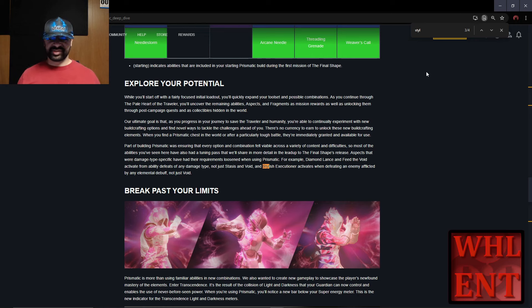Coming from the dev post itself, it says: aspects that were damage type specific have had the requirements loosened when using Prismatic. For example, Diamond Lance and Feed the Void activate from defeats of any damage type, not just Stasis and Void. And Stylus Executioner activates from defeating an enemy afflicted with any elemental debuff, not just Void. That means any ability that activates off a specific type is going to activate off any type now instead. That's going to be very important when we go over today's build.